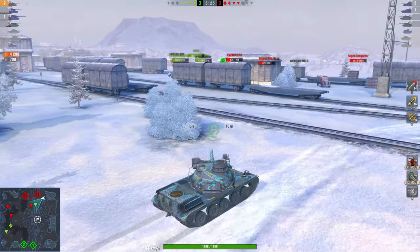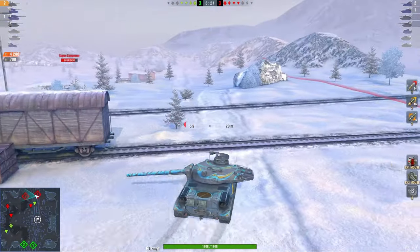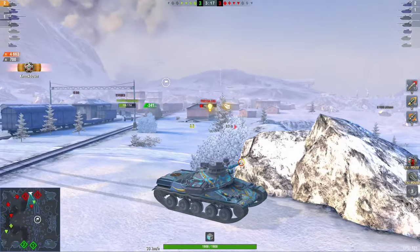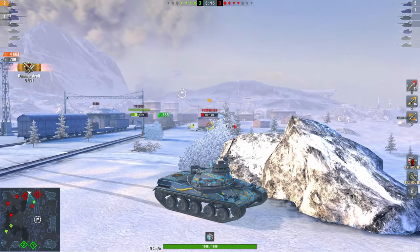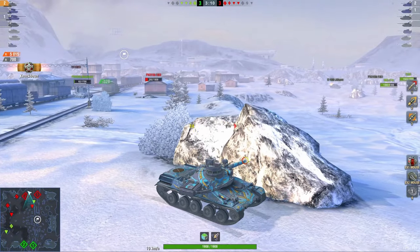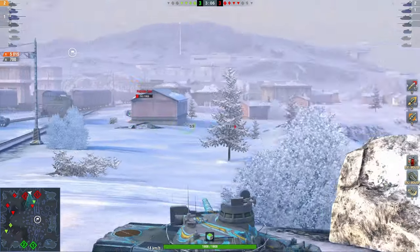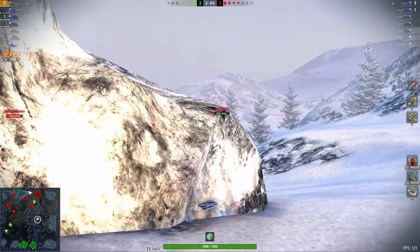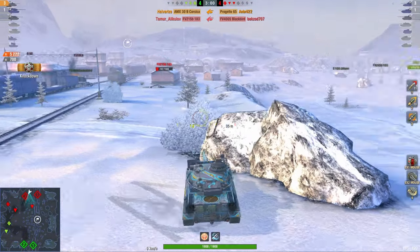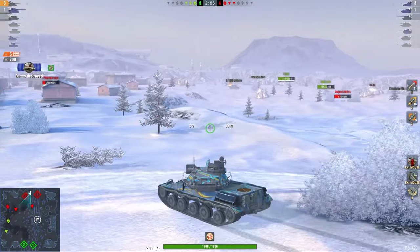You complain about bad players on your team, but you'd also have to complain about bad players on the enemy team. Since I'm a hypocrite, I only complain about having bad players on my team and I love having them on the enemy team — that's just how this game works. There's a 183 there — you don't want to peek that. The AMX 30B is pretty fast though; if you're a really good player you can get a lot out of this vehicle. It's sort of a Leopard-ish kind of tank.